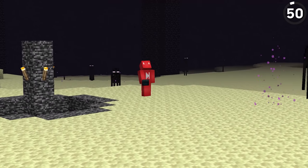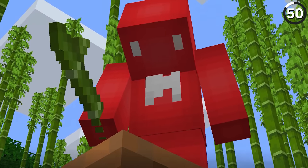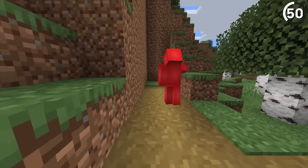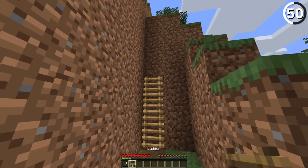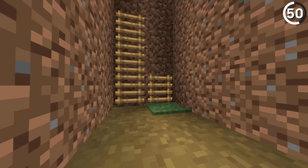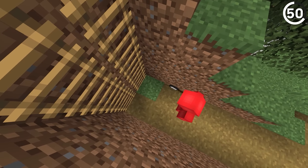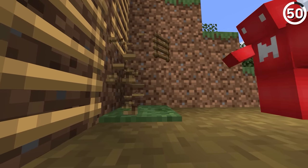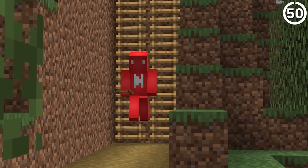Even though Minecraft is a sandbox, that doesn't stop the game from having unspoken rules — and some of those are just bizarre. Take this ladder, for example. If we make a path block underneath the wall and then place a ladder, you can see it works just fine. But if we place the ladder above the grass and then try to make it into a path block, it's a no-go. Why that order exists, I've got no clue — but at least now we've got the proper arbitrary way to pull this off.